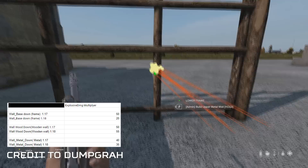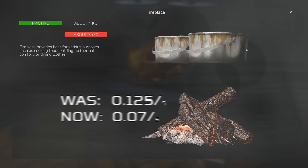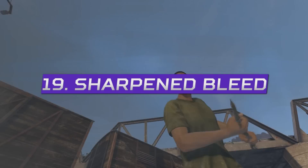Items used in cooking will now take 0.07 durability damage per second instead of 0.125. This means the cooking pot will last 47 minutes from pristine to ruined, the cooking stand 35 minutes, and the tripod 2 hours.